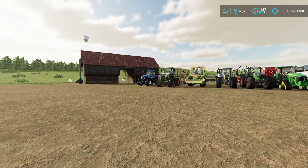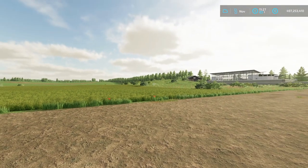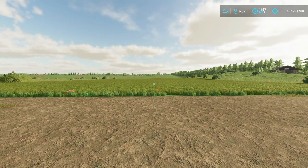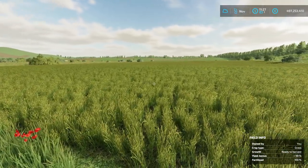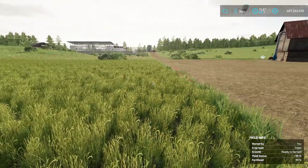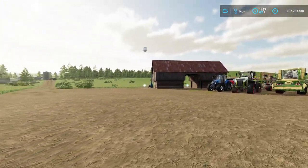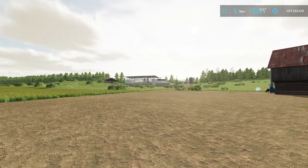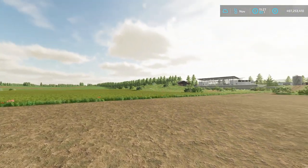Let's start with what is hay. Basically, hay is dried grass — to keep it as simple as possible. So in order to produce hay, first of all you are going to need a grass field like the one we have over here. As you can see, the grass is ready to harvest or ready to be cut. The first job you need to do to produce hay is to cut the grass.